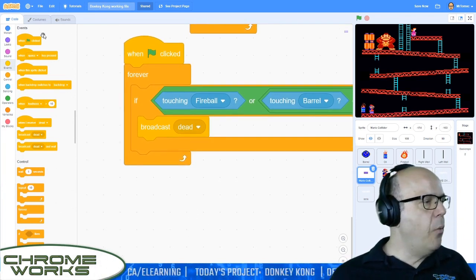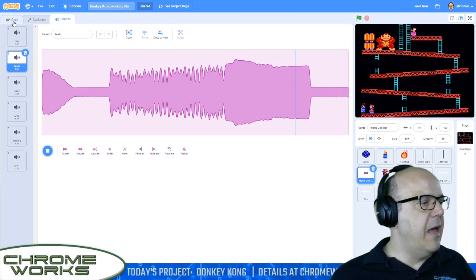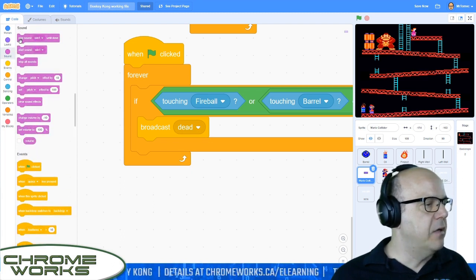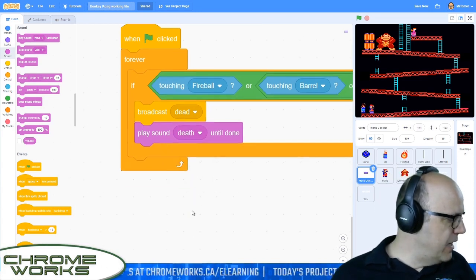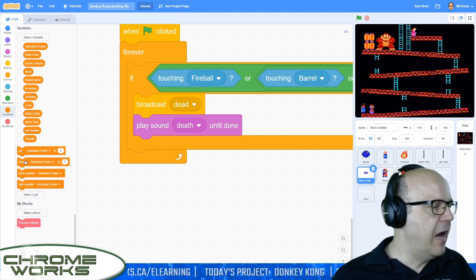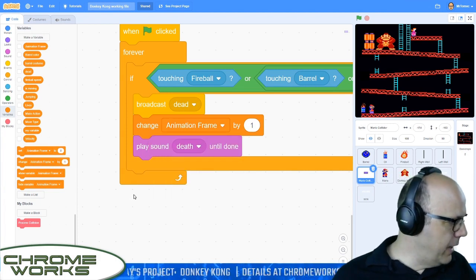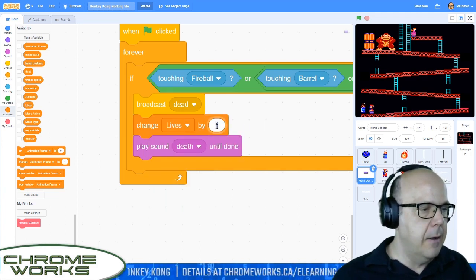That's already been prepared. We have a sound effect in here called death. Anyone who's ever played the arcade game will be familiar with that. So we're going to go play sound until done because we want to delay the play of the game until the music is done. We're going to go play sound — death until done. I think we should change our lives before we play the sound so that we're not waiting until the end of the sound. So we're going to change lives by minus one right above the sound file.